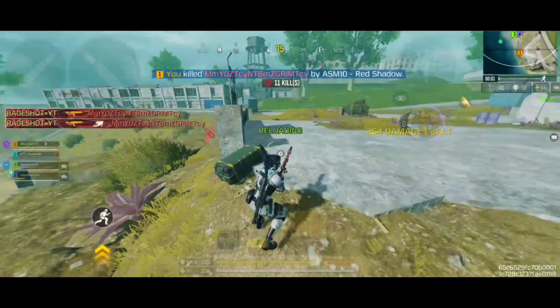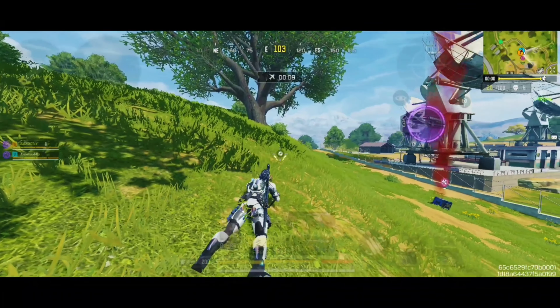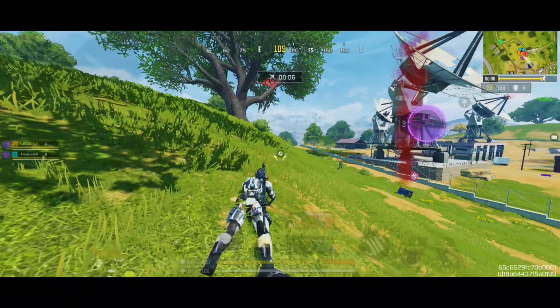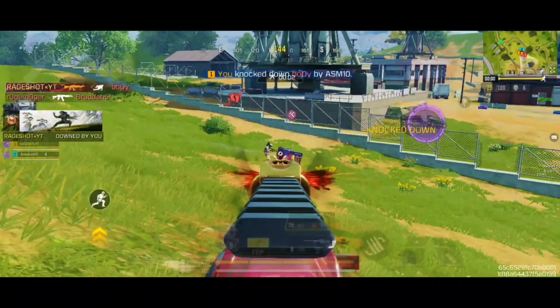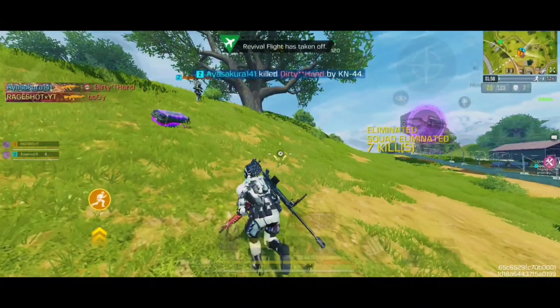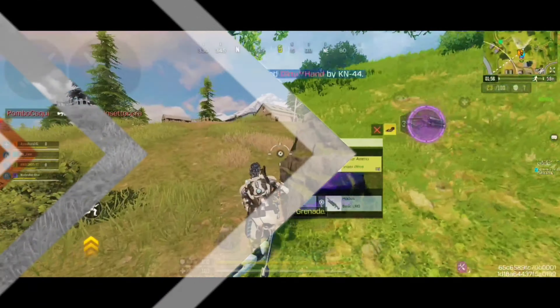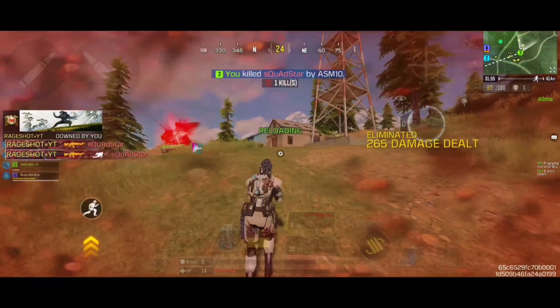The ASM-10 is a very good medium-to-long-range assault rifle which has moderate recoil in the first few shots. After that, the recoil will kick in noticeably harder. Similar to weapons like the EM-2 and the AK-47, this assault rifle delivers a tremendous amount of damage per bullet. It has almost little to no bullet spread, making it beam enemies at long ranges.